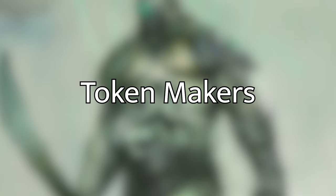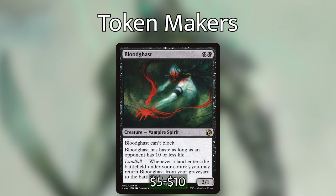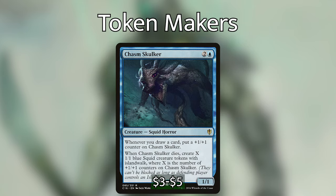When building this deck, the first thing I wanted to find is creatures that create more than just themselves — things that create tokens or bring things back from the graveyard to the battlefield. First up we have Blood Ghast, which is black black for a two/one vampire spirit with landfall: whenever a land enters the battlefield under your control, you may return Blood Ghast from your graveyard to the battlefield. So we can sacrifice it to Kel's, draw a card, and get it back the next turn when we play a land.